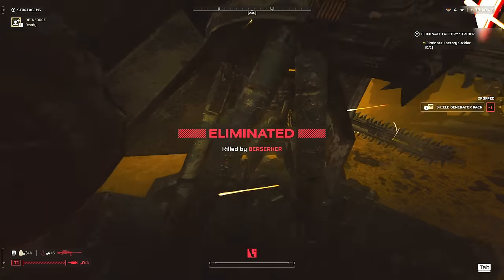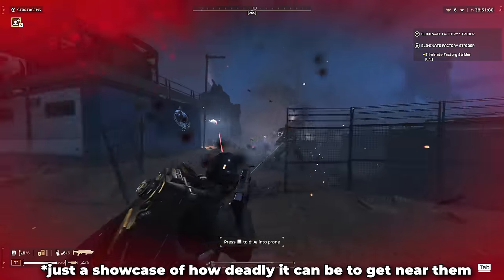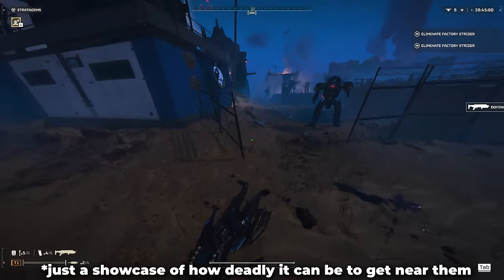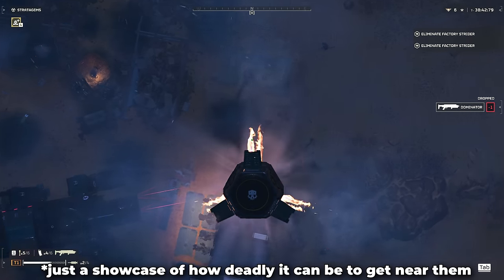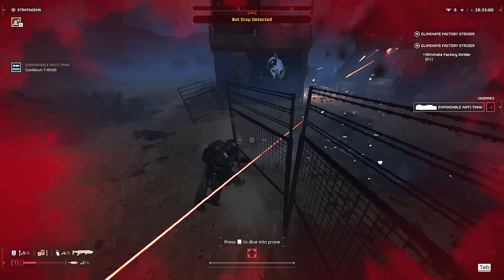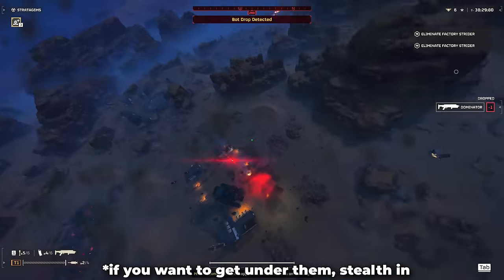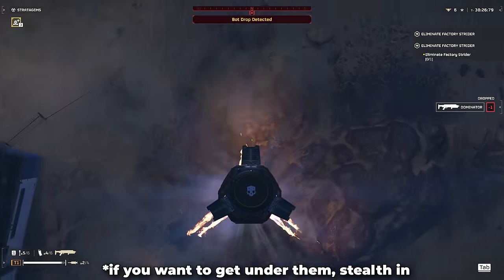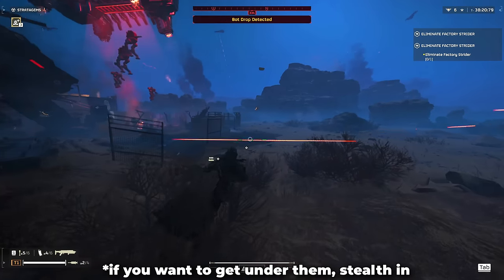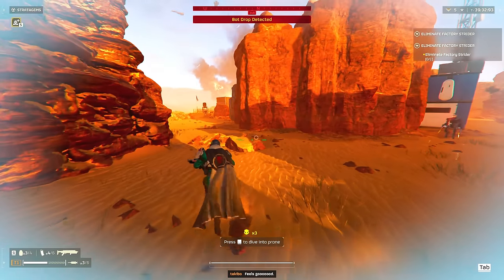However, in a real game, getting underneath a Factory Strider is going to be extremely dangerous. We'll be dealing with this massive unit plus several Devastators, Striders, Hulks, maybe even other Factory Striders, and trying to position ourselves underneath these beasts will probably cost our lives multiple times. Even in my testing at only difficulty 4, I found it very difficult to position myself underneath this unit — imagine trying to do this on difficulty 7 or above.